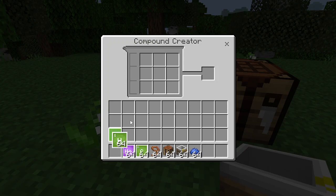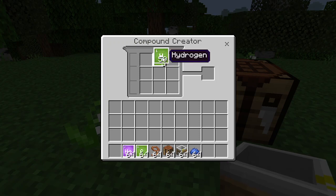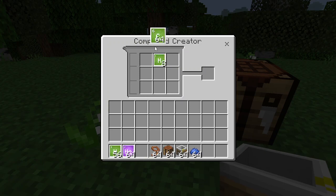Put eight Hydrogen in — one, two, three, four, five, six, seven, eight. Put that back. Now we need five Carbon — one, two, three, four, five. And now we get a beaker which contains Latex. Put that right into our inventory.